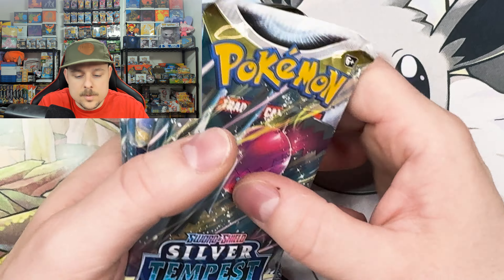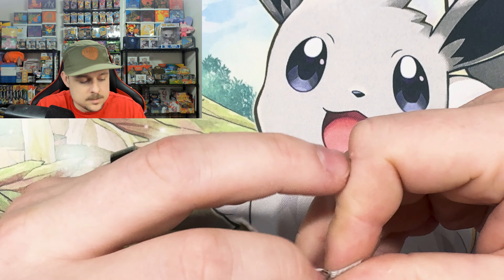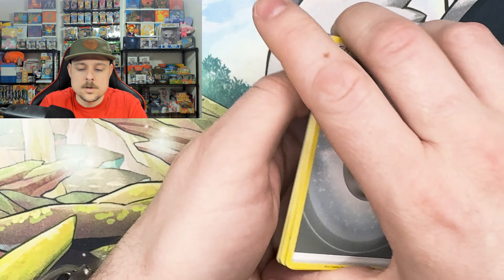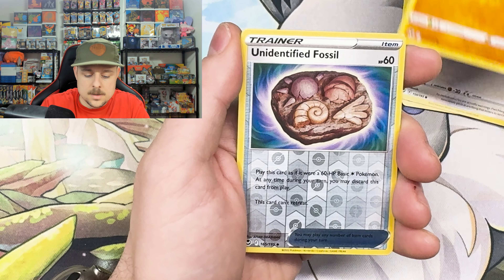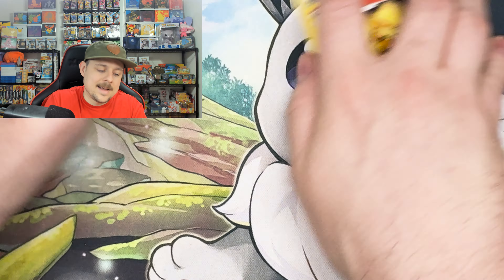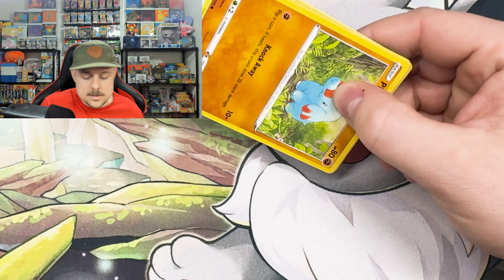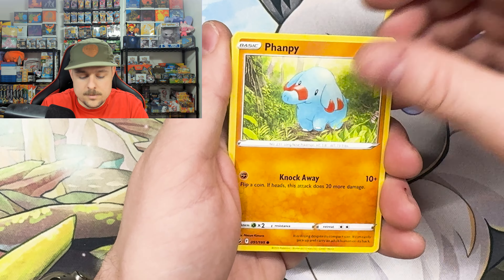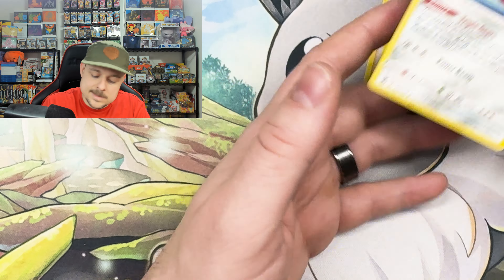Here's what we're really hoping for — the star of the show — some Silver Tempest. Let's see how this goes. V Guard Energy, Phoebus, Fletchling, Unidentified Fossil, and a non-hollow Arcanine — starting out not too strong but that's okay. Serena, Fanpy, Phoebus, Wailmer — my fingers are so dry, sorry — Klang, Hawlucha, and a Klang.